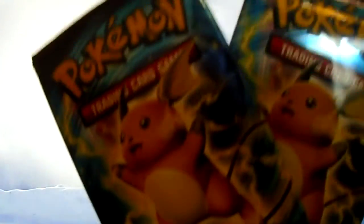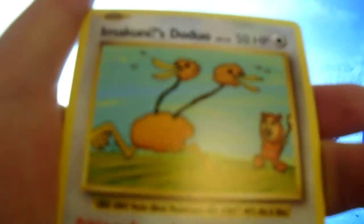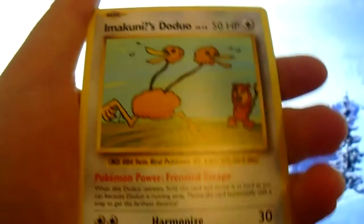Now all we have left are two lucky Raiju packs - come on, give us something good! We've got a code, a Pikachu because it's a Raiju pack, Machop, Growlithe, Onix, Nidoran male, a Full Heal, Arcanine which is actually quite good, and oh my god - an Imakuni's Doduo, which is actually very rare! Quite rare indeed - let me put that to the side. Also a Haunter and a Blastoise Spirit Link.